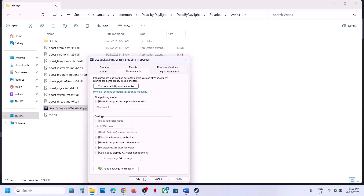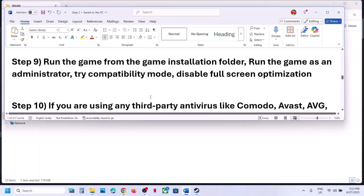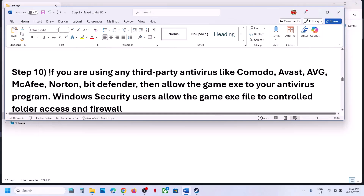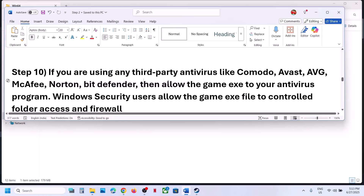When you have checked all those boxes and it is still not working, uncheck them, hit Apply, click OK, and follow the next step. If you are using any third-party antivirus like Avast, Bitdefender, McAfee, or whichever antivirus you have, allow the game exe file or the complete game folder in your antivirus program.